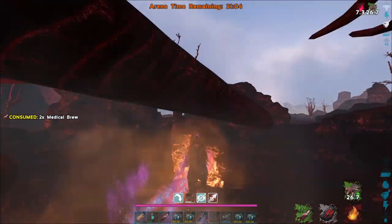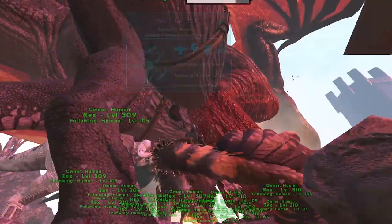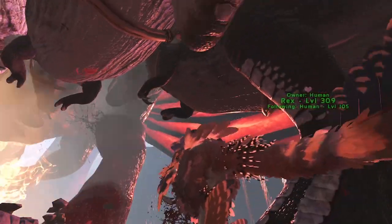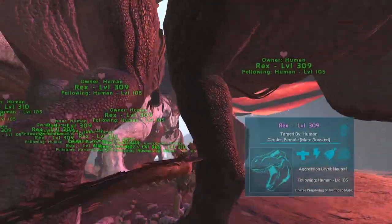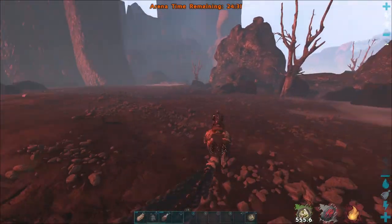Bring plenty of Med Brew, and if it's too hot, bring some Calien Soup as well. If you have a good hazmat suit, you could try it, but the Dimorphodons will eat it up fast. The dragon will fire fireballs that deal massive damage when it's flying around. It starts the fight this way, so do not dawdle at the start or you may just die in a fiery ball. The fireball can damage the rider, so be very careful and always be moving around.